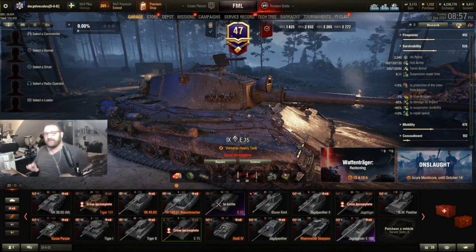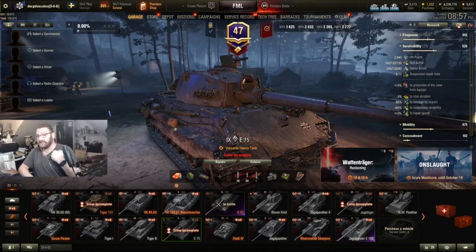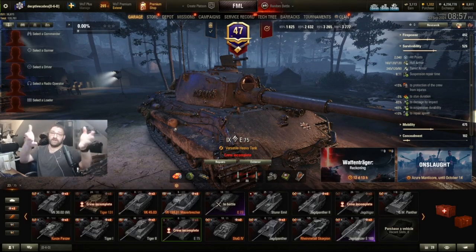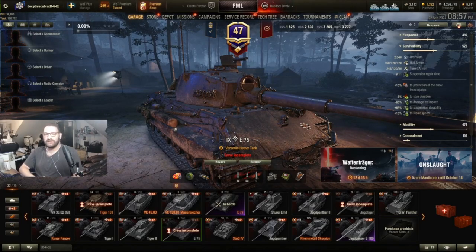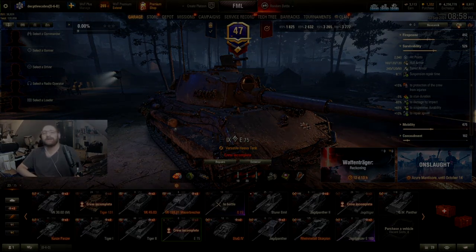That is the E77, that is the crew lineup, that is the skills lineup, and that is how I play my E77. How you play yours is entirely up to you. Keep your shots fine and your enemies dying — your Cobra Commander is out. If you found this video useful give it a like, hit subscribe if you're new, and drop any questions in the comments. Take care and I'll see you on the battlefield.